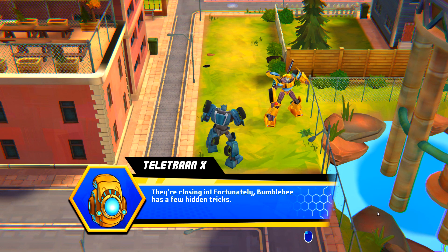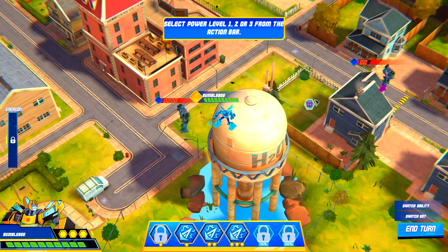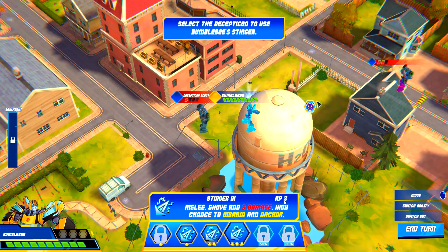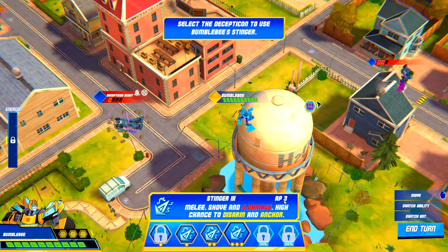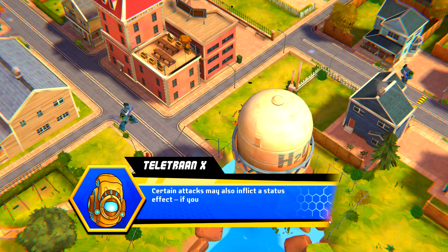Fortunately, Bumblebee has a few hidden tricks. The Stinger is a special ability. You can boost its power level by increasing the amount of action points used to attack. Equip a power level, then attack the Decepticon. Perfect. Certain attacks may also inflict a status effect, if you're lucky.